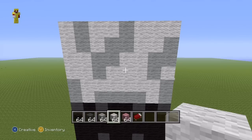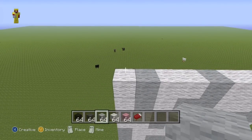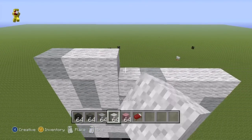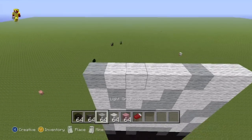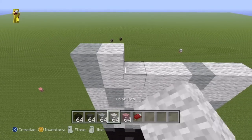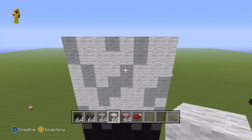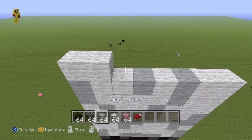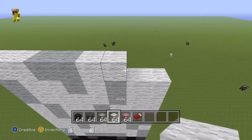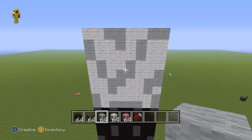Continuing with the left to right fashion: one light grey, four white, one light grey, two white. Next row: one light grey, two white, one light grey, one white, one light grey, two white. For the next row: two white, two light grey, two white, two light grey. And this is probably the final row I'll be doing it like this.